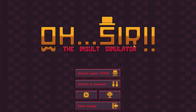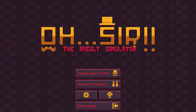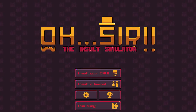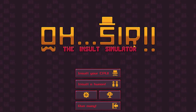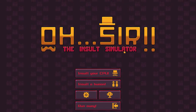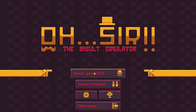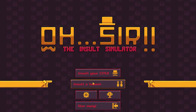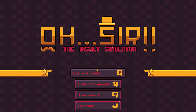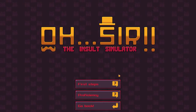Hey guys, today I'm gonna be taking a look at a game called Oh Sir! The Insult Simulator. You may be wondering what an insult simulator would be like - it's sort of like a one-on-one duel to see who can come up with the best insults, taking turns insulting each other round after round. Whoever comes up with the best insults wins the duel. This is multiplayer and also single player if you want to play against computers.